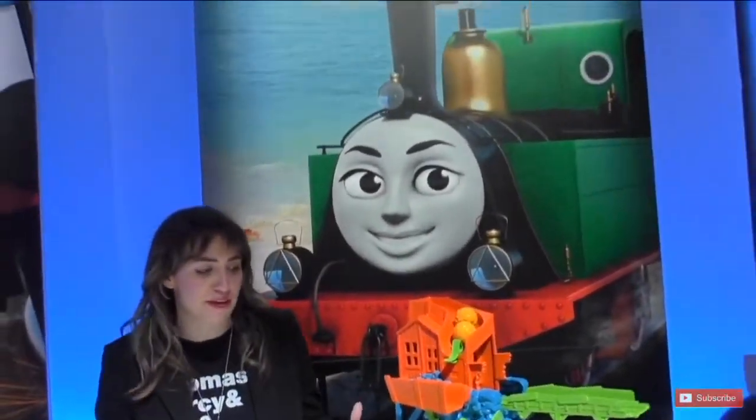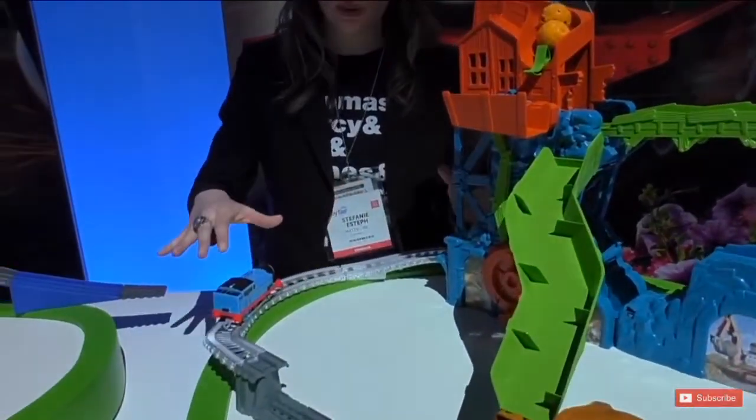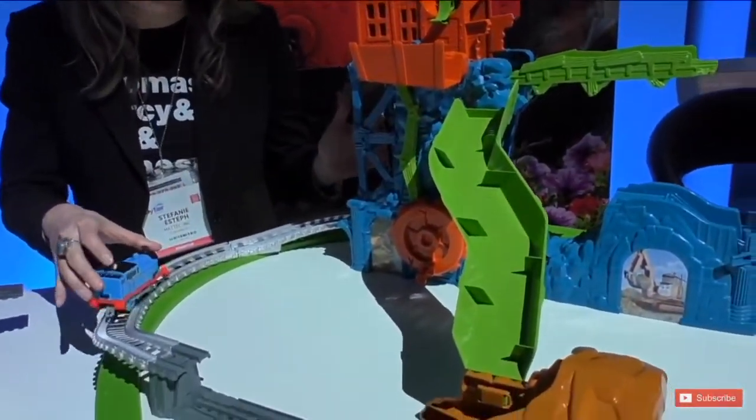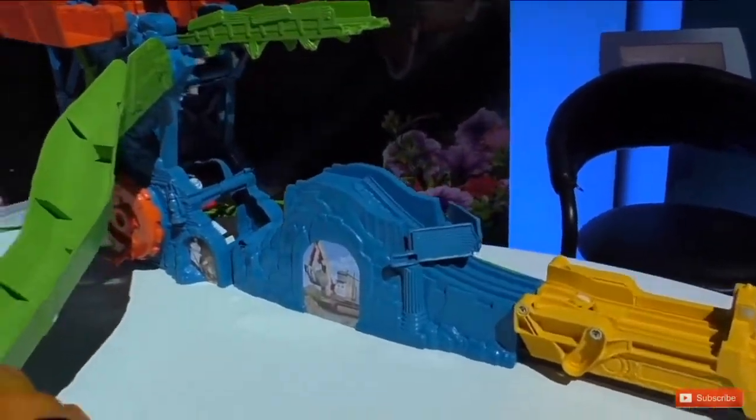This is our Cave Collapse set. It ties to the new Dink Discovery's two-part special. Thomas is on an adventure in Italy, on a really cool dig site where he's exploring and uncovering some interesting mysteries. He's gonna get into a little bit of trouble, as he usually does. He makes his way around the track, and oh no, he's stuck in the mineshaft!